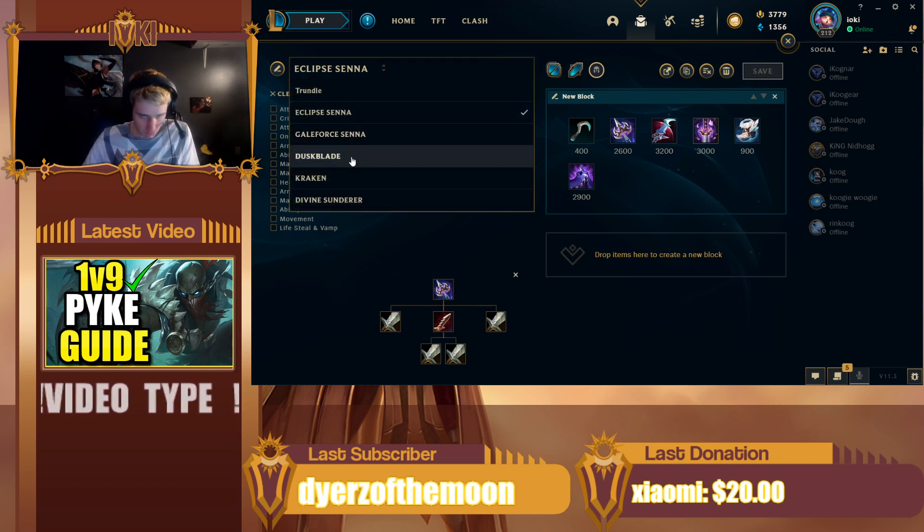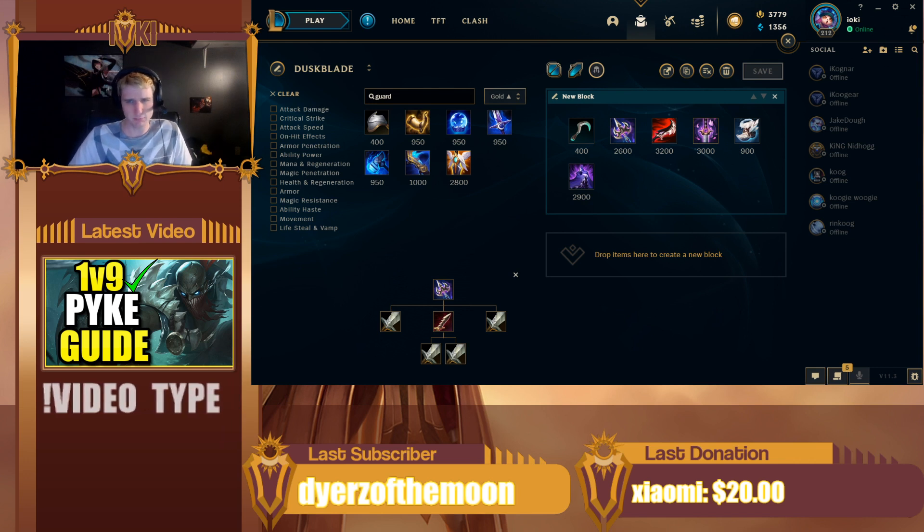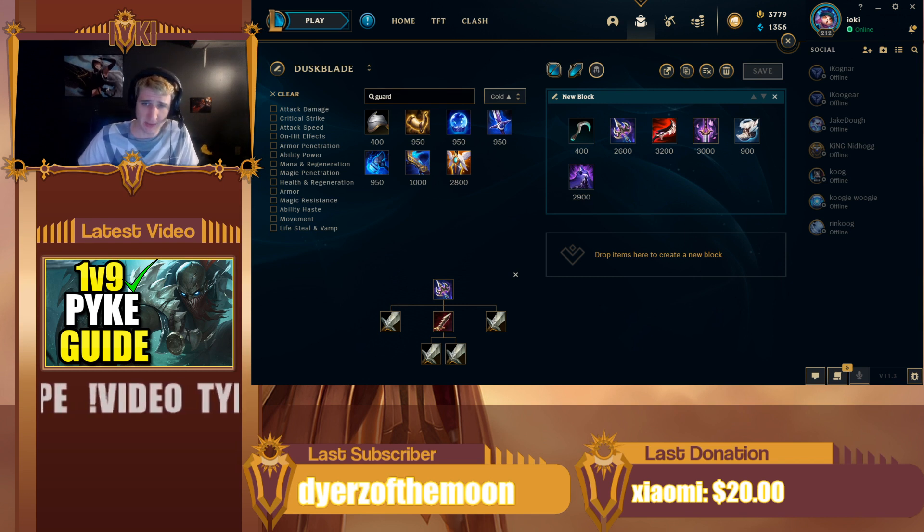One move up the tier list is Duskblade — it's the other Lethality Senna build, and the almost actually good one. Duskblade was god-tier in the preseason, but now it's just pretty good, which as far as Senna support builds go is acceptable. It is by almost every account better than Eclipse. You get your Duskblade damage off immediately, which lets you zip in and out of a fight without having to commit to a two-hit passive to get efficiency out of your item. But if you're going to go for pure damage and a greedier build, this is probably the build you want.